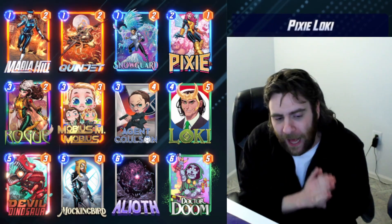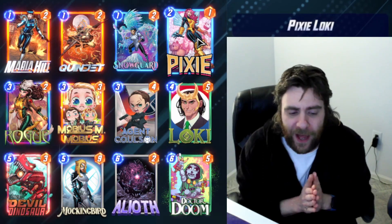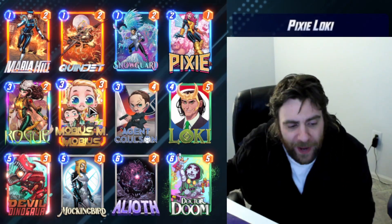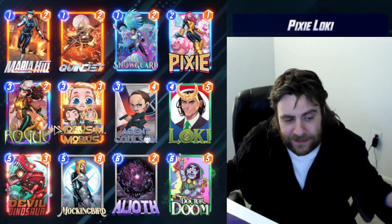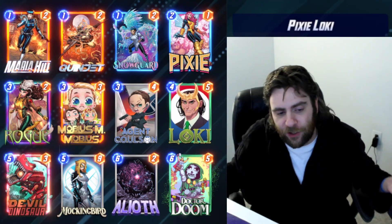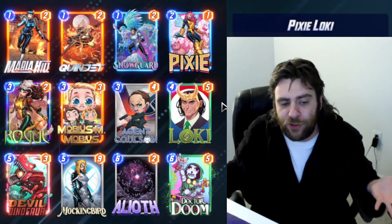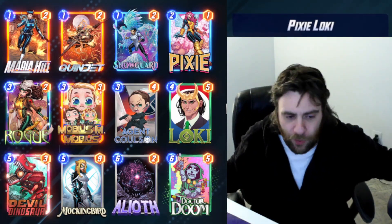The main point behind this deck is that Pixie is actually kind of a weird card to utilize properly in Marvel Snap. From my experience, where Pixie really shines is when you can pair it with Mobius, but you're not always going to be able to draw both Pixie and Mobius - and that's where Loki comes in. Loki is able to reset your hand and turn Pixie, which is kind of a bad card without Mobius in my opinion, into just a random card from your opponent's deck that then costs one less.